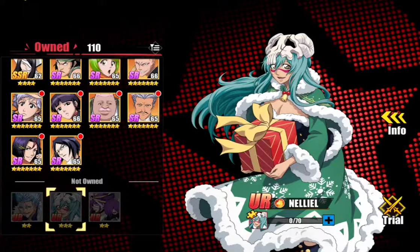Nelliel is the character that you are going to get if you actually do pulls. You're probably going to need to do around 120 to 150 pulls or so to get Nelliel. She is not a free-to-play friendly character, but mostly free-to-play friendly.